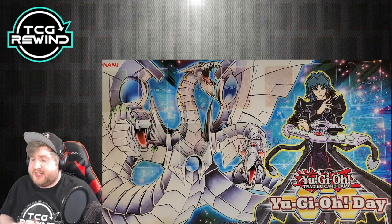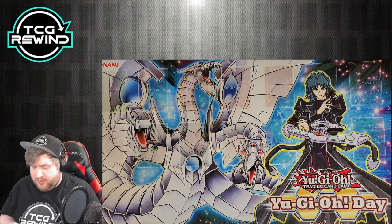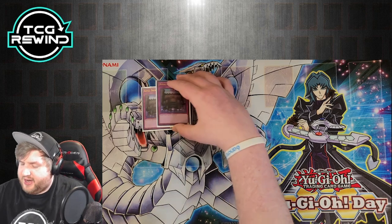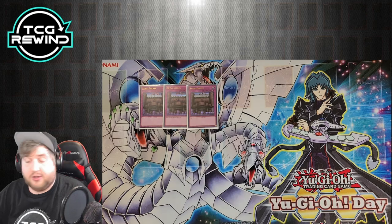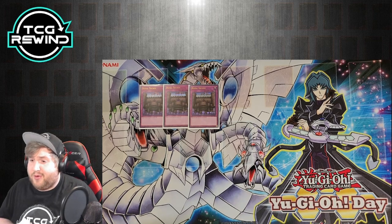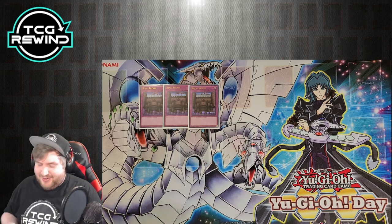Now for the updated side deck — what I think is the best side for this build. We've got three copies of Royal Decree. You hate back row, and if you go against Heroes — which are very prevalent in the meta right now — this deals with that. Any deck with heavy back row, you don't want to deal with it. With three MST, Heavy Storm, and three Decree, you've got the tools to handle it.